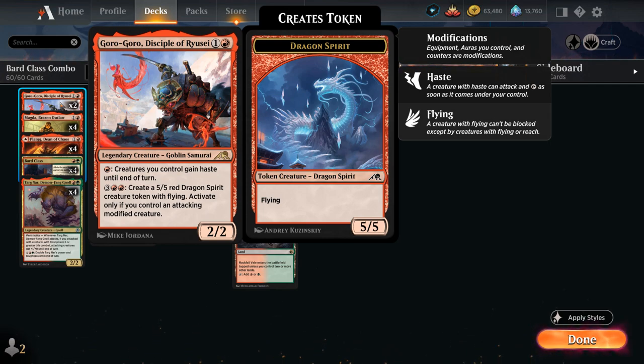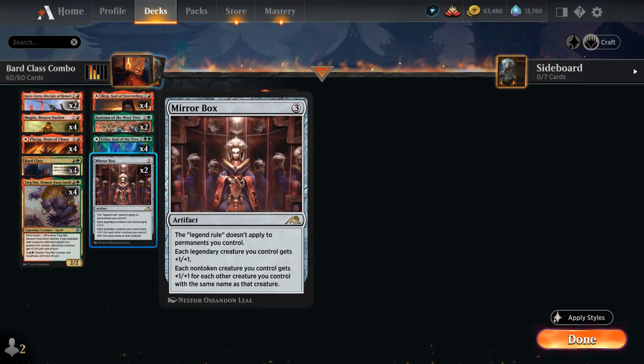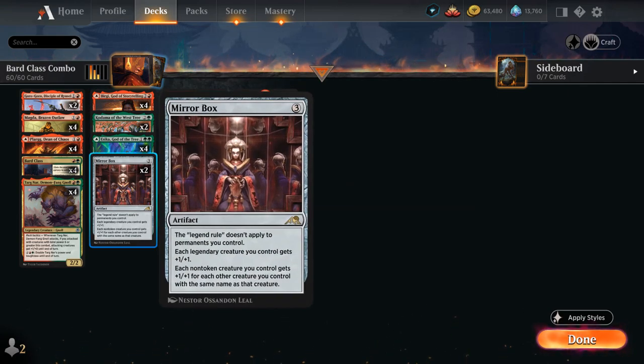Another important addition from Kamigawa is Mirror Box, a 3-mana rare artifact saying the legend rule doesn't apply to permanents we control. Now we can play multiple copies of our legendary creatures, which is especially relevant for Burgi adding additional red mana, making it easier to combo off in one big turn. Legendary creatures we control also get +1/+1, and each non-token creature gets +1/+1 for each other creature with the same name, so more power and toughness is always useful.